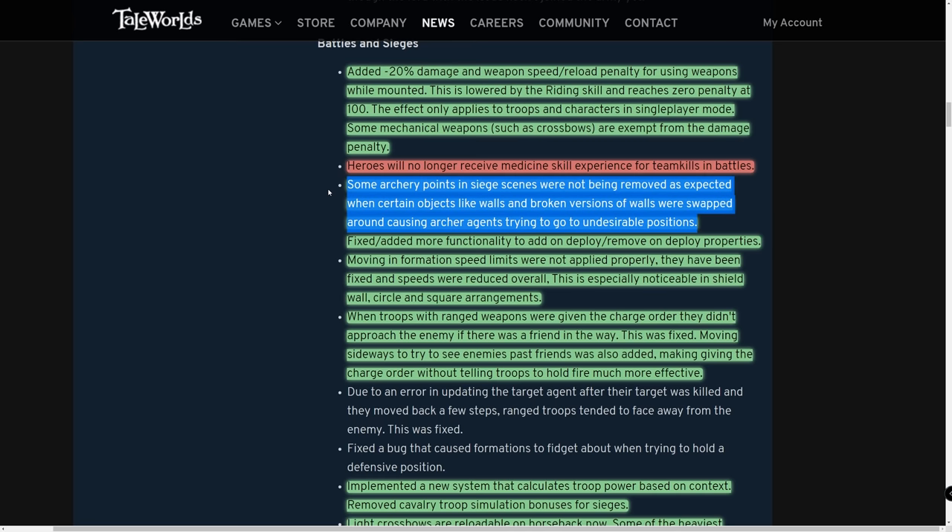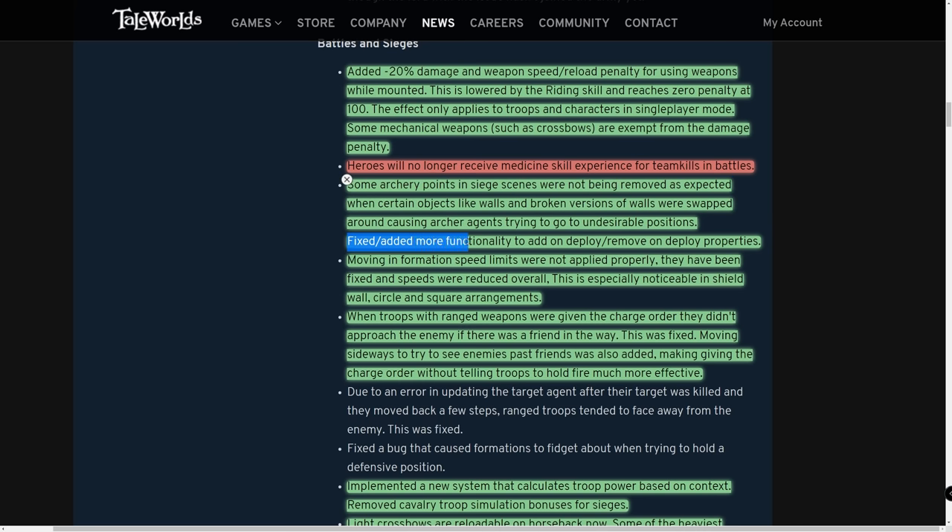Some archery points in siege scenes were not being removed as expected when objects like walls and broken wall versions were swapped, causing archer agents to go to undesirable positions. If you destroyed a portion of a wall with catapults, the AI would still try to reach those locations, run into the broken wall, and just get killed or not shoot at all. This has been fixed, which is huge.